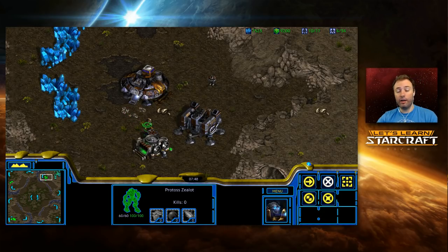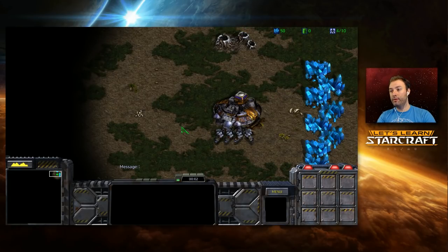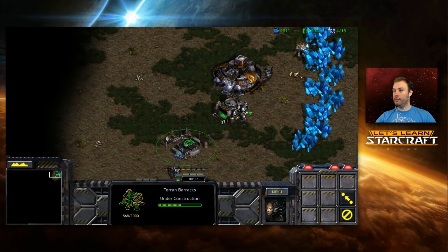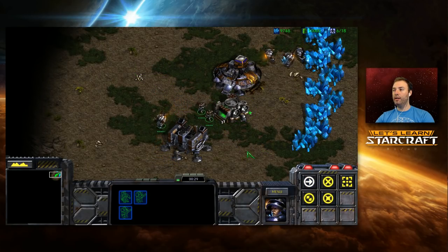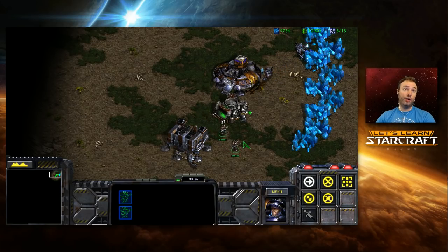So we want to have: one, an organized base layout; two, use SimCity to solve the problem of zealots ruining our base. Let's combine these two. We can build a supply depot here, a barracks like this — now SCVs and zealots cannot get through here but marines can. So when the zealot shows up, you shoot at it, retreat back through, shoot at it, get close, retreat back through, and shoot at it.